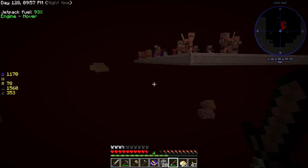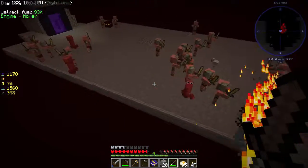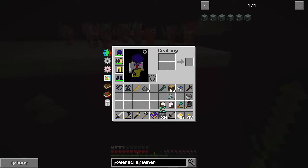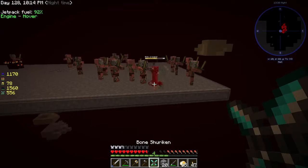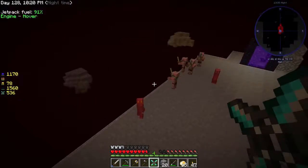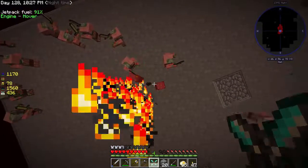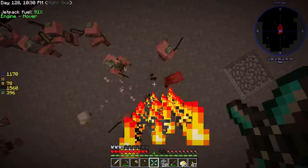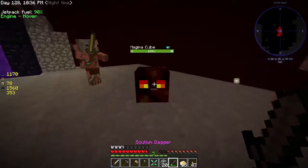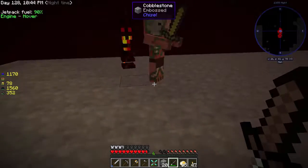We didn't get a ghast — that's a bit of a bummer. There's a normal chicken. Mr. Nitro Creeper — we do have ranged weapons. We can pick this stuff up no problem. So with none of those guys left, let's kill the magma cube. We got a mob chunk — awesome! Our first one, it's a slime chunk.